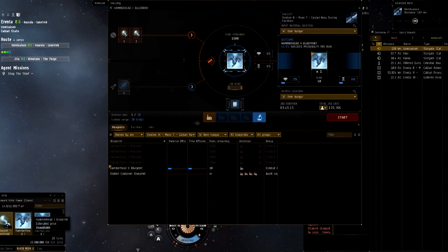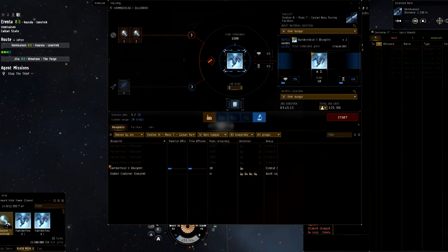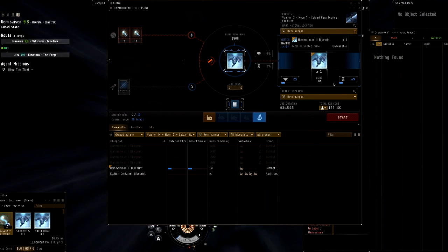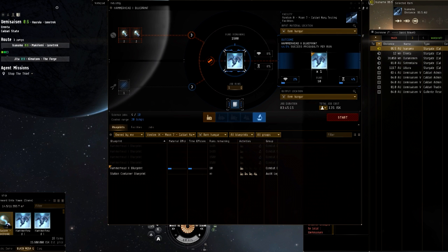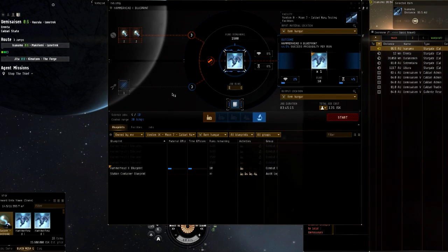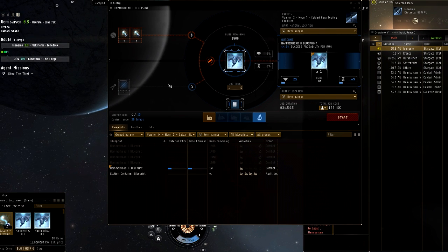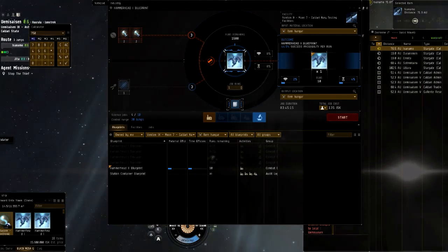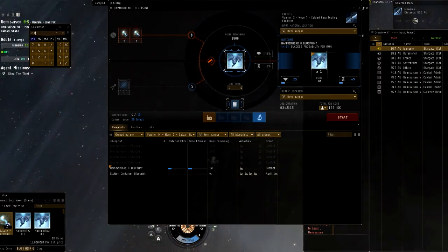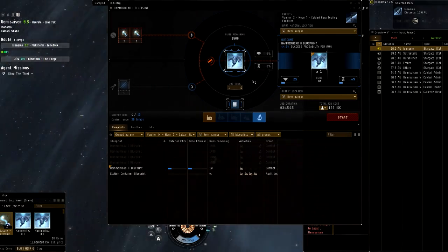If you have a BPC that has maximum runs — back then it was 1,500 — this would give you a T2 blueprint copy. The BPCs for the Hammerhead 2, as you can see, would max out at about 20 runs. So as long as you had 1,500 out of 1,500 max runs on that copy, you'd get 20. If you had anything less, you'd get like 19 or 15 or whatever. If you put 750, you'd only get 10 runs on the T2 BPC, which is kind of pointless — but you'd be able to do them faster. So that's how it used to work.